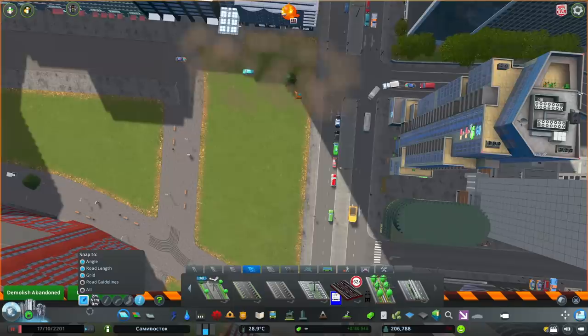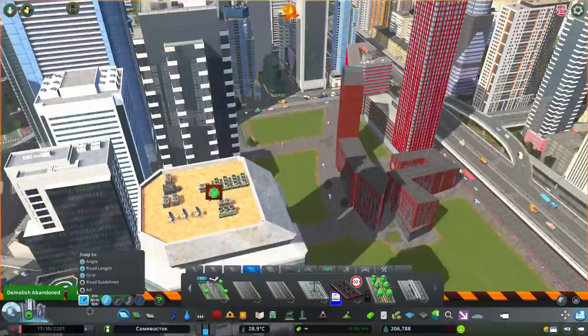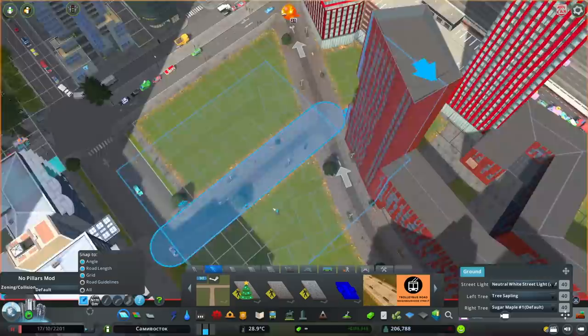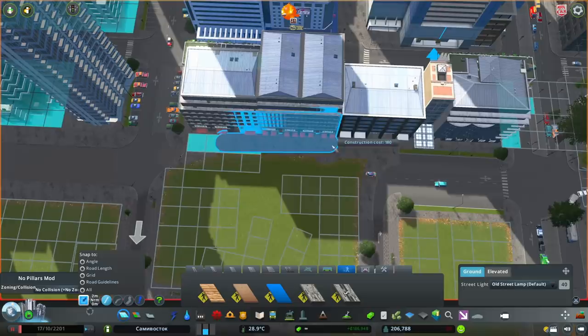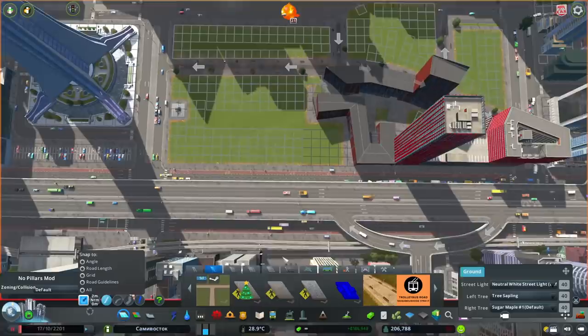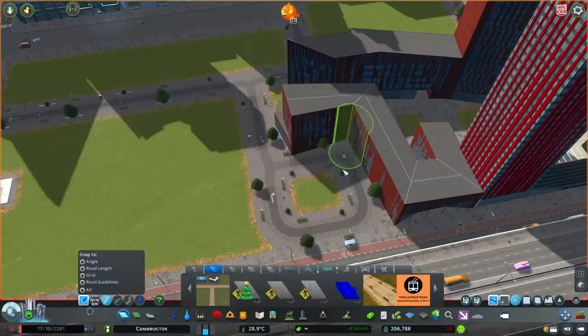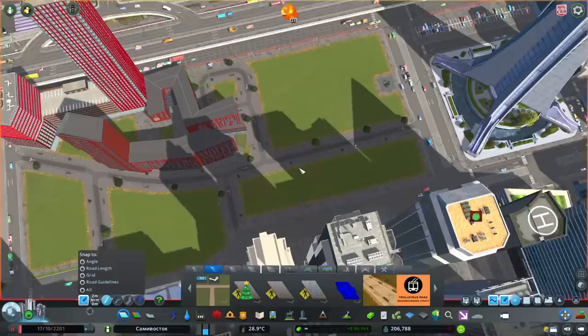Probably one of the bigger changes for this whole area is I actually completely removed this four lane road that goes along here. The reason being is because it kind of disrupted the whole vibe I was going for. With the town center, you kind of want it to be pedestrian friendly, kind of relaxing, and not too hectic in terms of having to wait for traffic lights and crossings. All of the heavy traffic can be diverted into other options. The traffic on that existing four lane road wasn't too bad anyway, so we could get away with removing it. Just by removing that, it's going to make it a lot more pedestrian friendly.